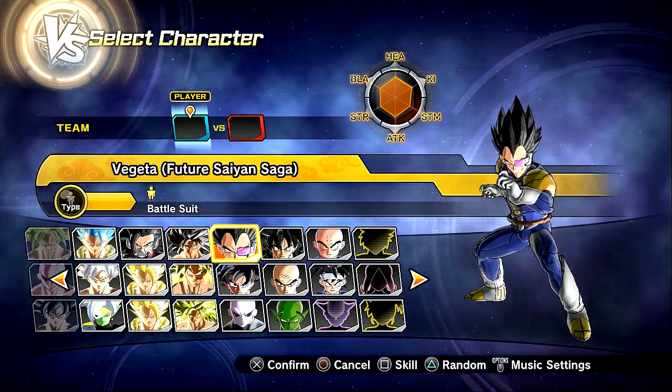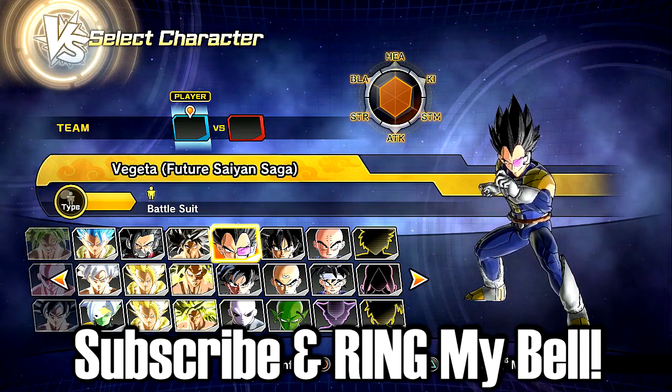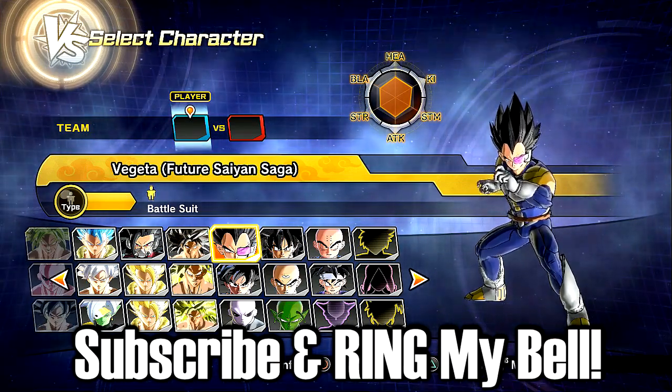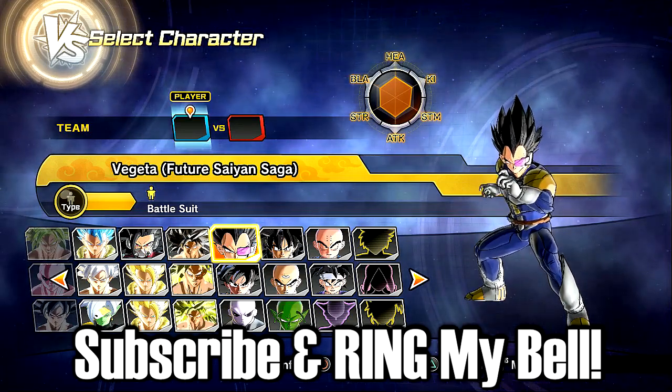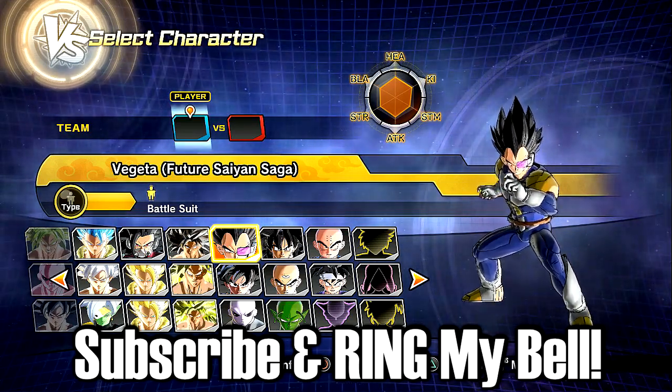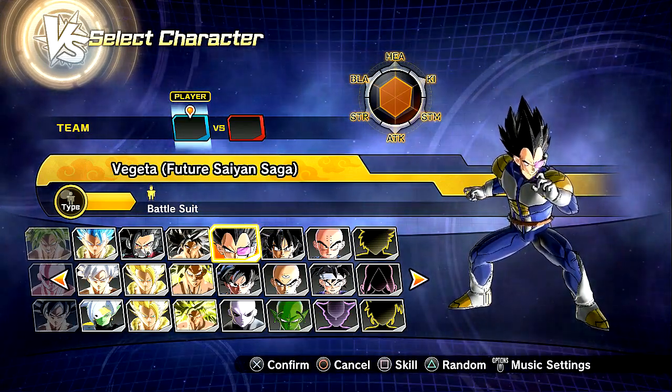Alright, what is up? This is SlowPlays back in some more Dragon Ball Z Universe 2. So today, guys, we're returning with the Future Saiyan Saga Pack. If you guys remember from a couple of days ago, I kicked off this entire Mod Showcase Pack with Goku and Vegeta. And basically, these are just redesigns that are based off of art and created by my boy, Little Wolf.